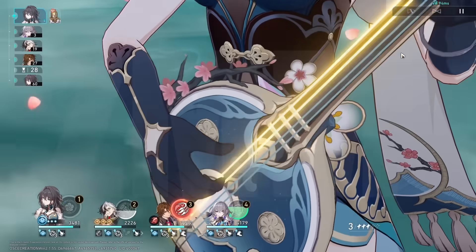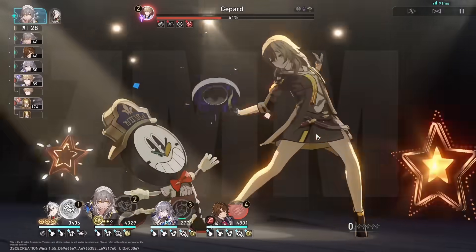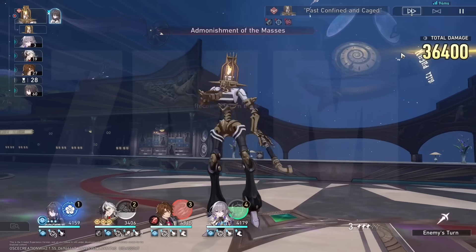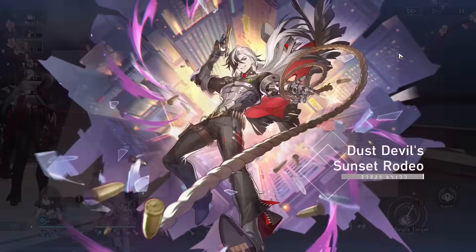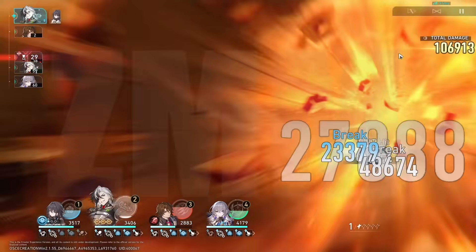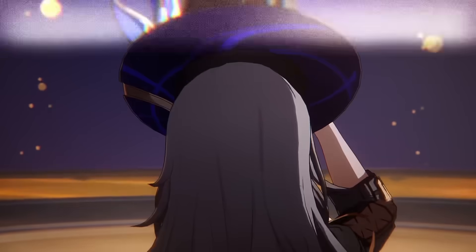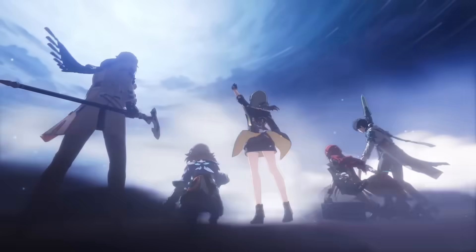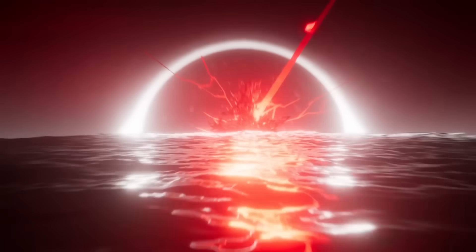So TLDR: Robin is his best pairing alongside Bronya, Harmony MC is amazing if the enemies are weak to imaginary, Speed and Break Effect are his best stats, and if you had to pick, go with his signature LC over E1. However, as you can see from the results, he alone as a character is enough — there's nothing that is a must-pull. So remember to pull for who you like, spend responsibly, and don't fall for peer pressure.